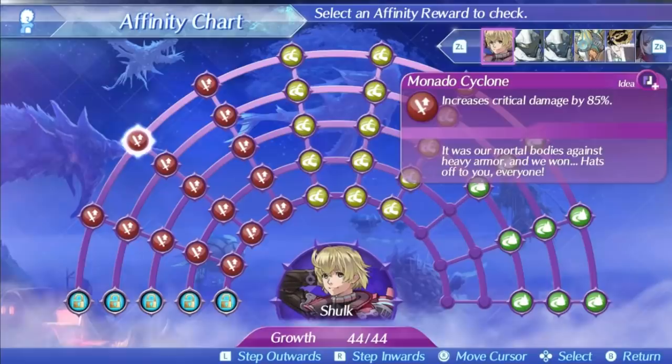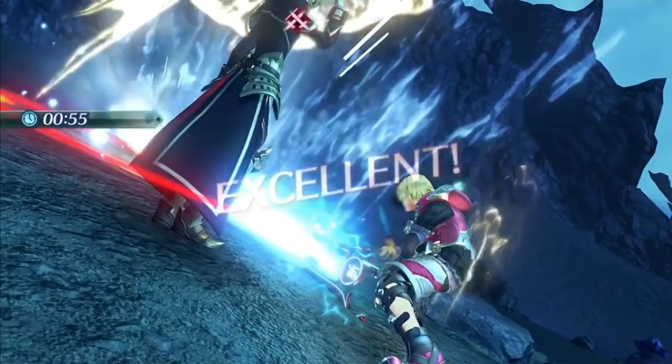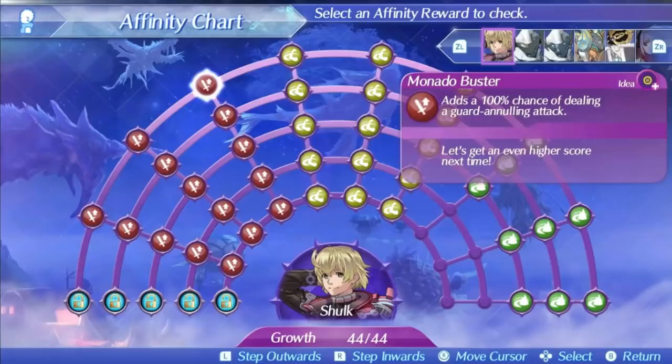Shulk's level 3 special is Monado Buster. This is another single hit ether based special but it is quite a bit more powerful. It has a 50% critical hit modifier making it very common to get critical hits. It has a high damage ratio of 625 at level 1, 820 at level 5, and 850 at max affinity. It has the ability to pierce enemy defense entirely, and its bonus effect is piercing guard as well so block rate is not a factor either. It can be a very powerful single hit when combined with Shulk's already high base damage. Definitely something you can recommend using.